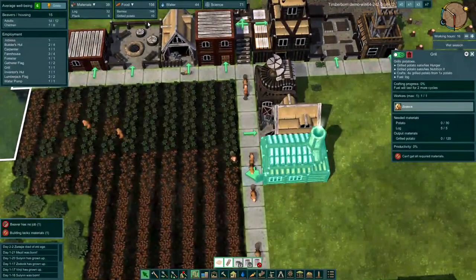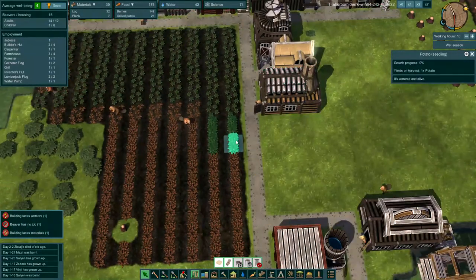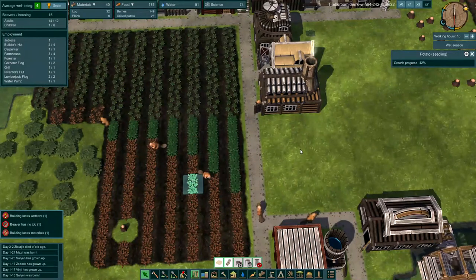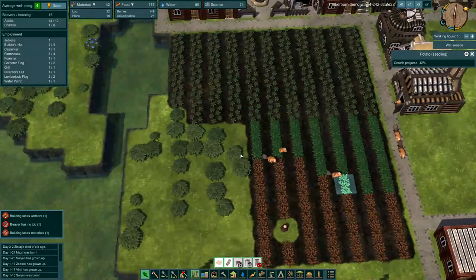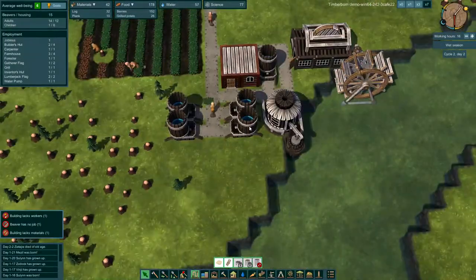The grill — we got some grilled potatoes coming back as they harvest the potatoes. They've got to come through and replant all these fields. We are in season two, day two. Pumping up some more water, making sure we've got plenty. Producing some more planks.